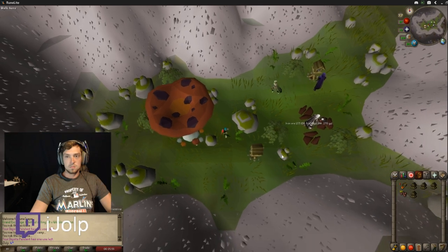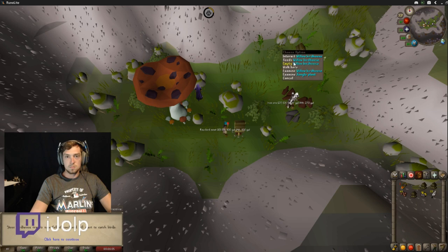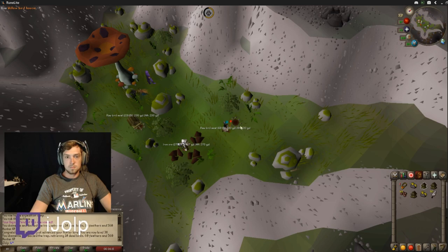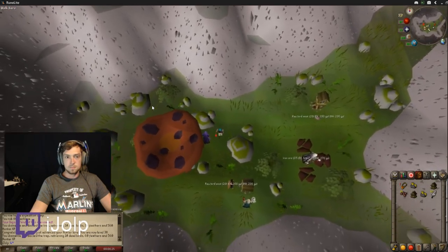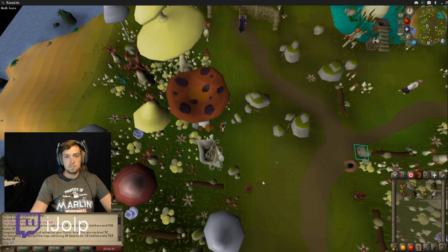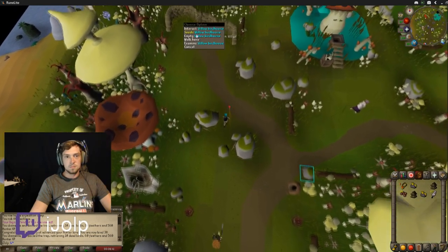This is the first birdhouse location — it's right next to this teleport and there are four spots here. All you have to do is use a birdhouse on each spot and load it with wild bloodweed seeds. I use wild bloodweed seeds because you only need five and they stack. You need the seeds and the birdhouse type appropriate for your level — it uses five seeds per birdhouse. That's two of the four done. Now I'm going to teleport to the other two. Those two are not quite as close together — you walk a little bit north to find one, and the other is a bit farther south.